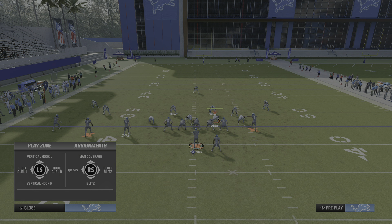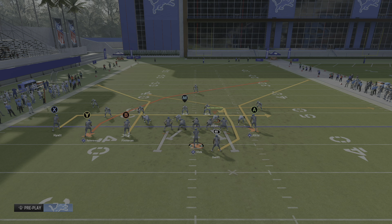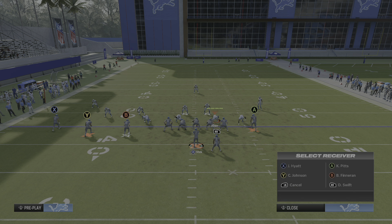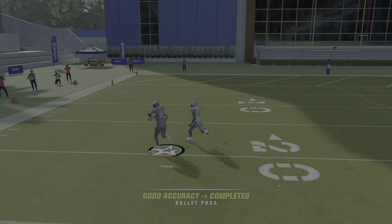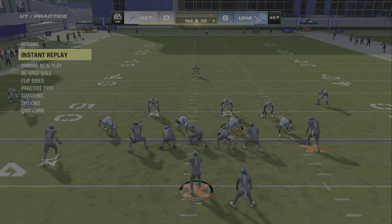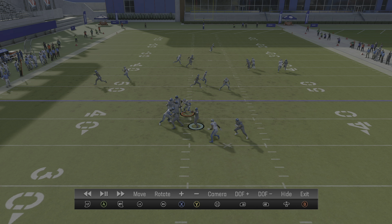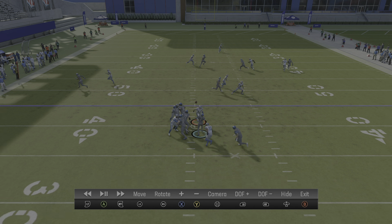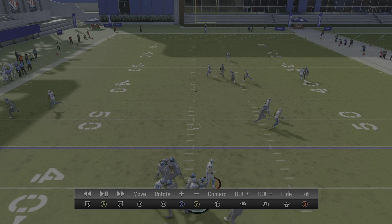Let's do this one more time against man coverage so you can see what's going on. Come out in cover one — put your slot apprentice on a crosser, wheel the halfback, drag the tight end, then motion your mid-in elite B icon over and snap it once he passes the tight end. The mid-in elite is so valuable this year against man coverage because you can get those post routes open. Your tight end on a drag is open, your running back should be open on the wheel, and the mid-in elite activates — you see that cut, that good separation — you could throw that.